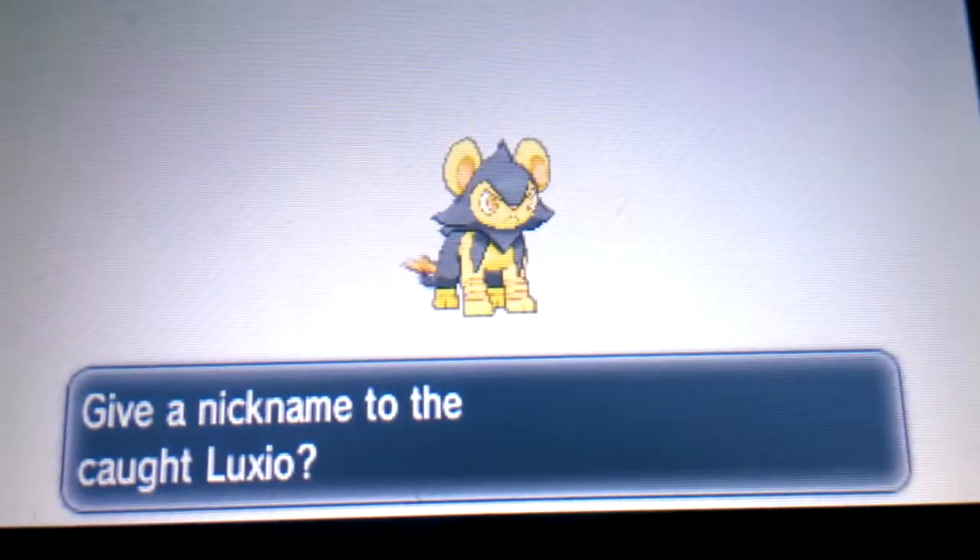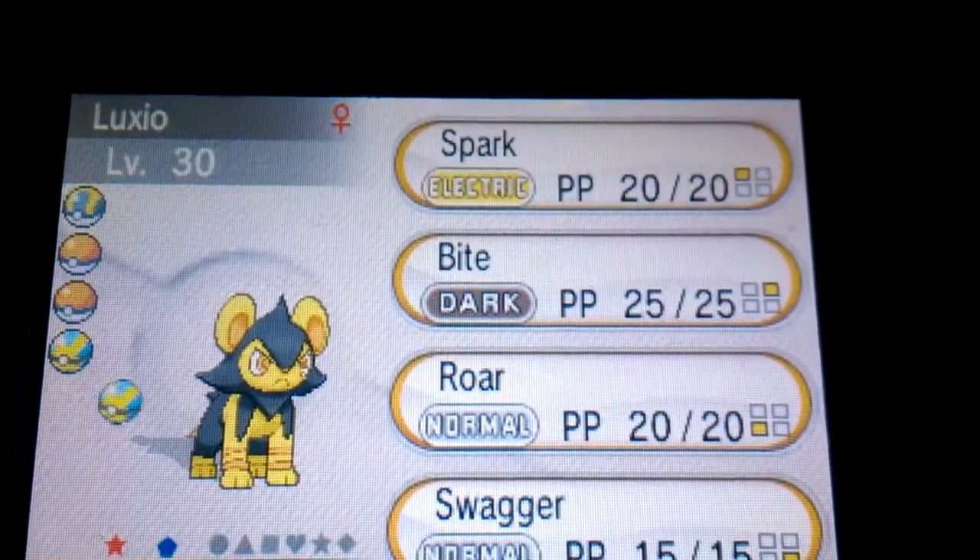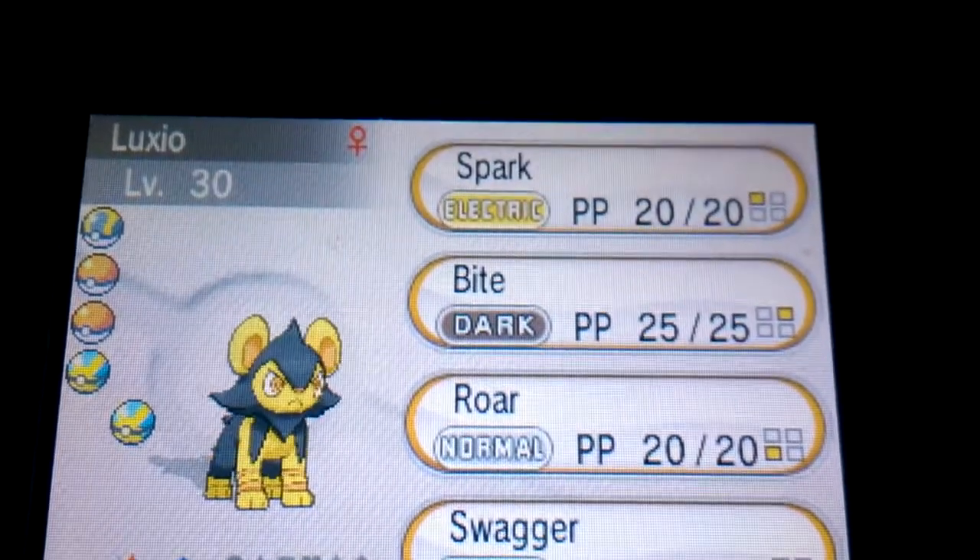What I'll do is show you in battle after we look at this move so you can see what it's all like. We don't want to give it a nickname — that will be decided by howling, which I'll run up then to name it. Anyway, it's a female. There it is: Swagger, Raw Bite, and Spark.